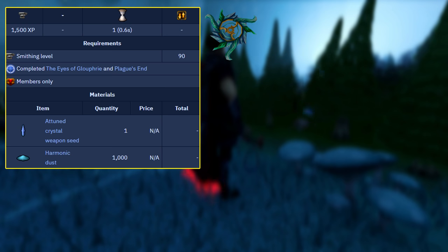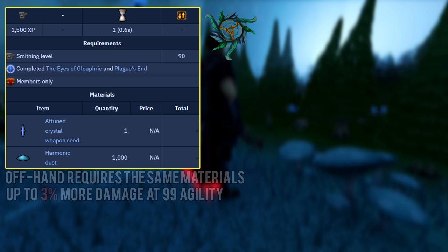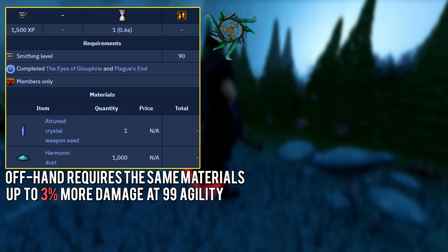The attuned crystal chakrams actually have a cool effect — they give you a small chance of doing 25% extra damage on a hit. This chance varies with your agility level and apparently maxes out at 12% at 99 agility. So at the max this will give you around a 3% damage boost on average at level 99 agility according to the RuneScape wiki. At least it's got something going for it — extra damage is extra damage.